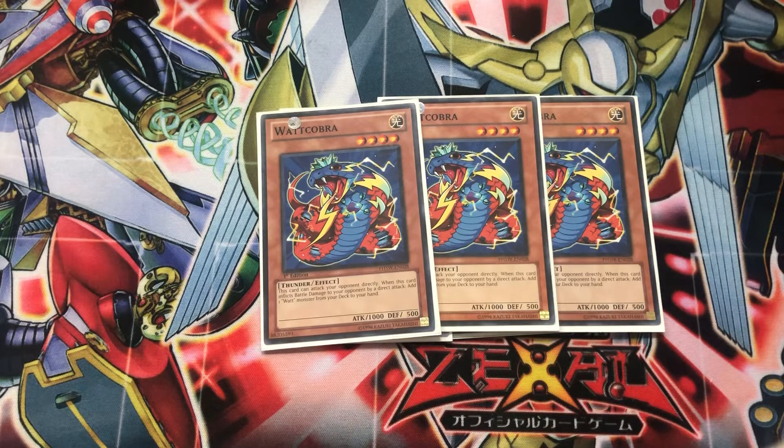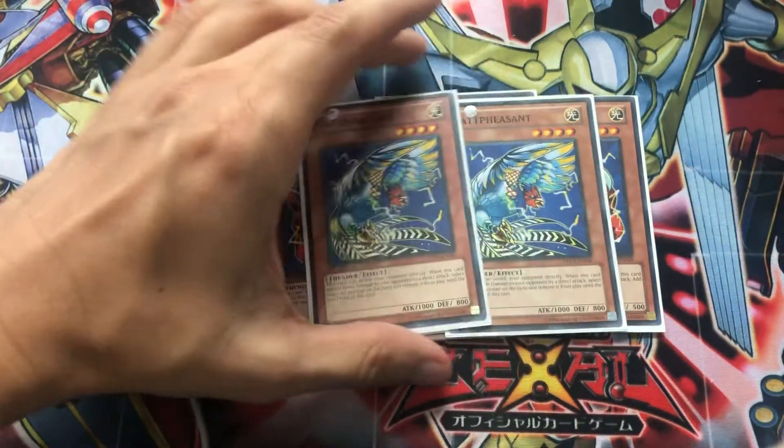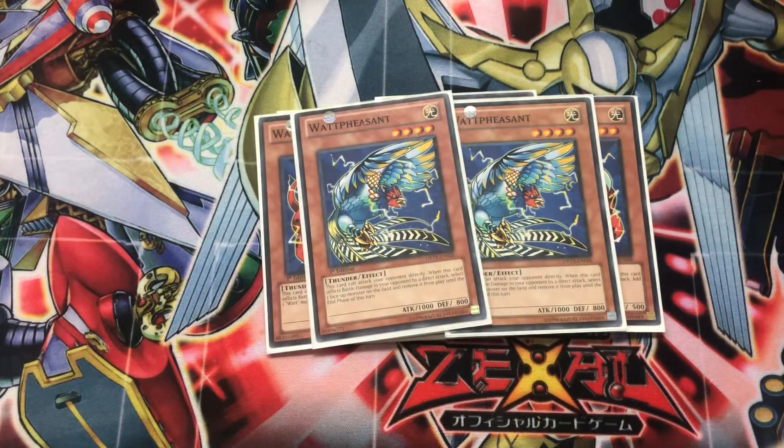Some of these old cards are non-once-per-turn, old 5Ds era cards. Next, we've got two Watt Pheasant. This card is really awesome because when it attacks and inflicts battle damage, you can target a face-up monster your opponent controls and banish it. This is great if you've popped your opponent's back row and you attack directly — banish a Dengir Su, for instance, and all of its materials will detach. So Pheasant is very good for clearing the field for your other monsters.